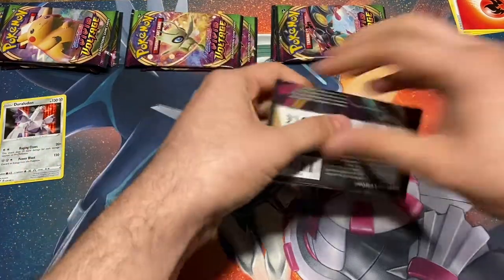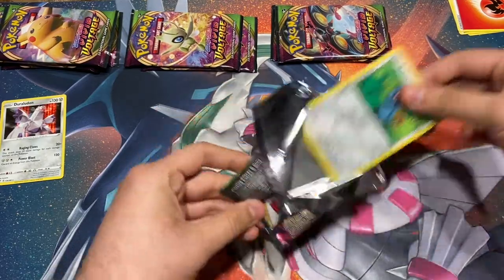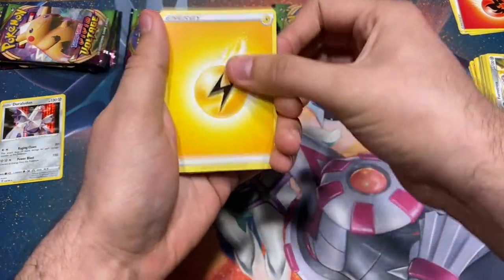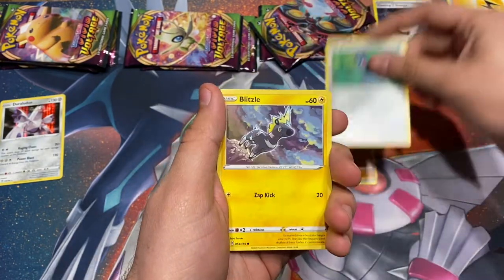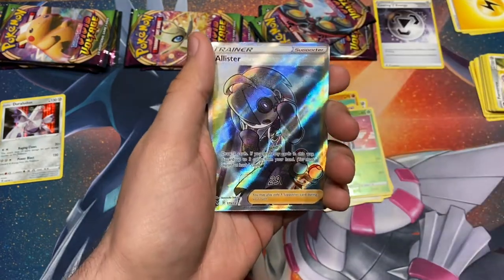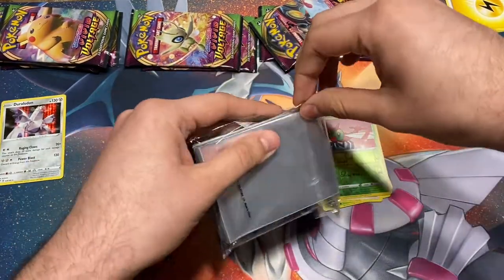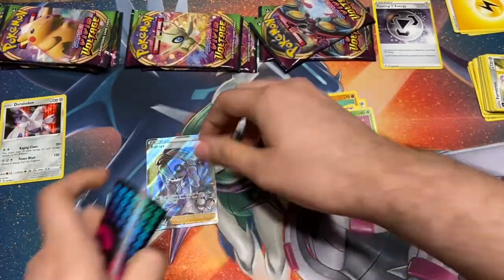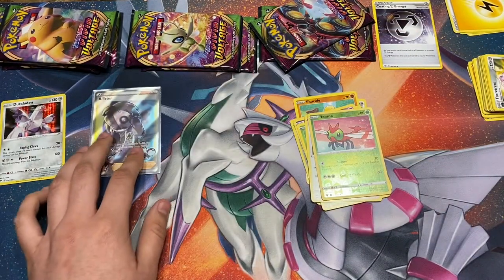It's a white code card — let's get it. Four from the back, it should be something good. Lightning energy, Stunfisk, Coating Energy — really good for steel type decks — Shuckle, Beldum, Blitzle, Milcery, Skiddo, Eevee reverse, Yanma, and we got a full art Alister! That's crazy awesome. We're gonna go ahead and sleeve that up right now with some beautiful sleeves — thanks to the Pokemon Trainer's Toolkit. I recommend you guys check that out for any beginners wanting to start playing the Pokemon TCG competitively.